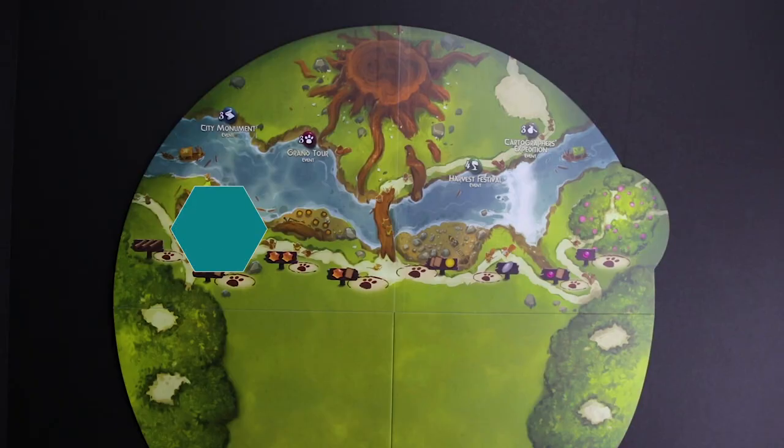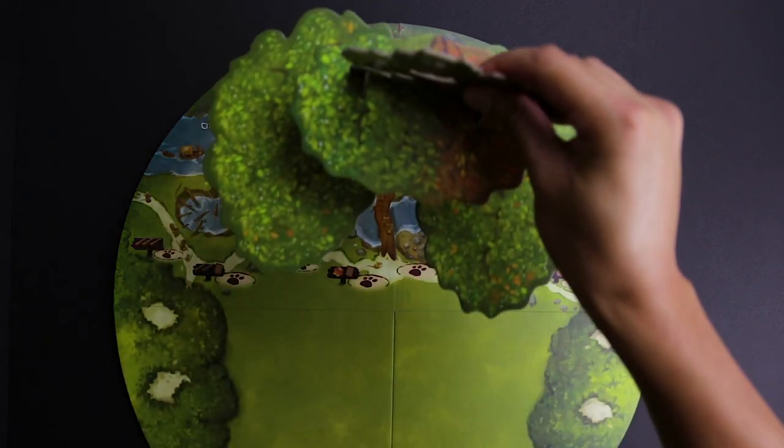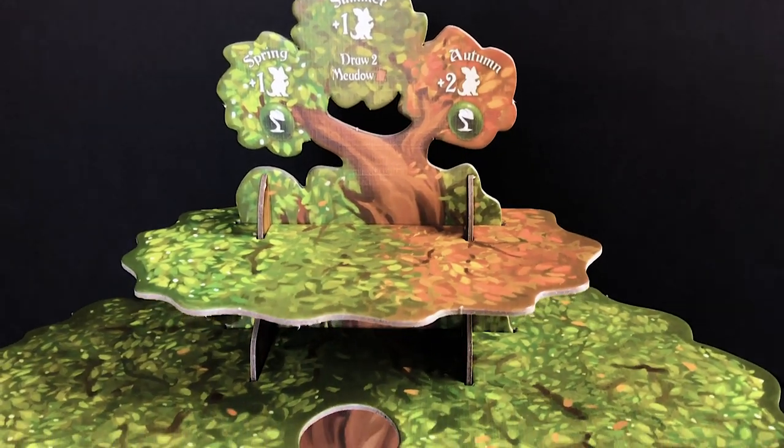I am so excited about this one. This game is called Everdell, and that tree you saw in the intro sequence — we're going to put that on the tree stump, with the seasons facing towards the center of the board.